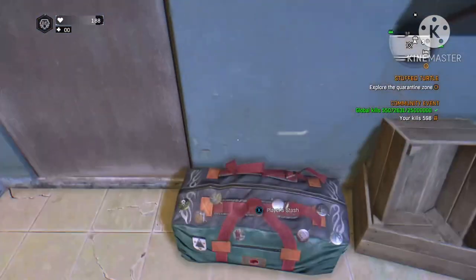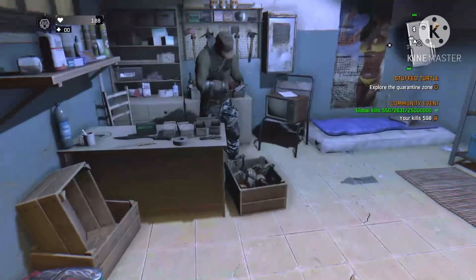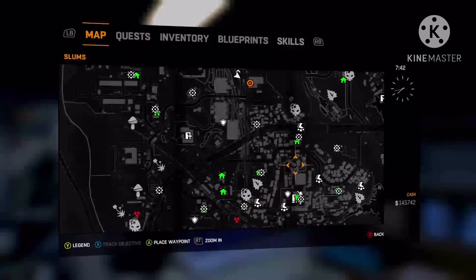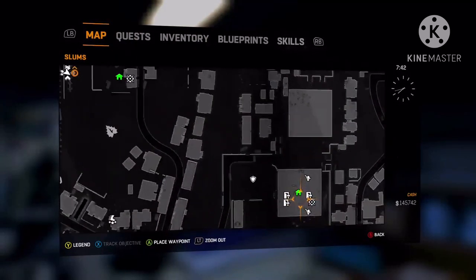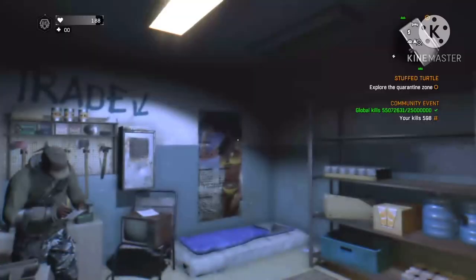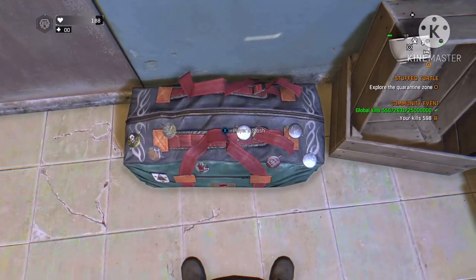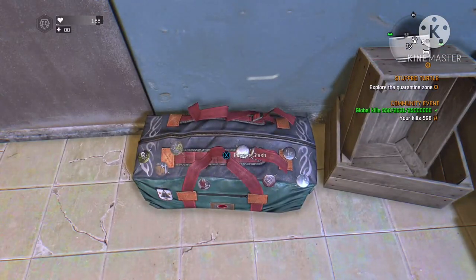For this glitch, all you really want to do is just be at any safe house outside of the tower. For some reason it doesn't really work in the tower. You just want to be right here in front of your player stash — that way you have easier access.